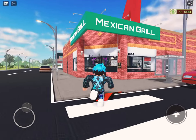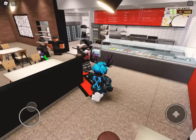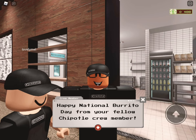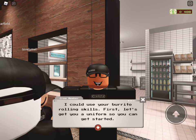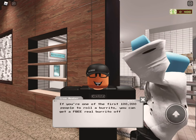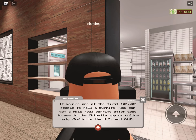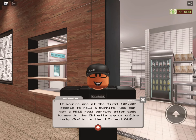First you're just gonna want to go in the Mexican Grill area 1644. Now you talk to this guy - 'Happy National Burrito Day from your fellow Chipotle crew member, I could use the burrito rolling skills. First let's get you a uniform so you can get started.' If you're one of the first hundred thousand people to roll a burrito, you can get a free real burrito offer code to use in the Chipotle app or online, only valid in the USA and Canada.